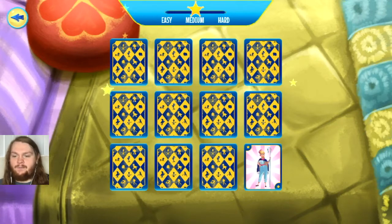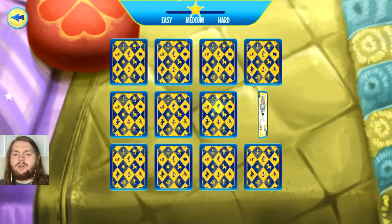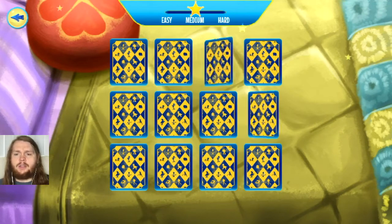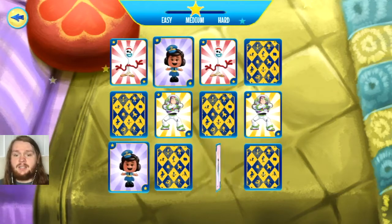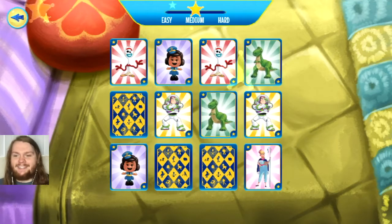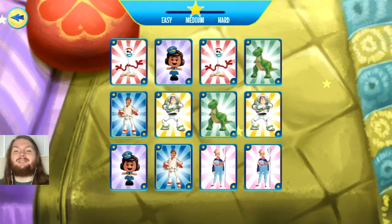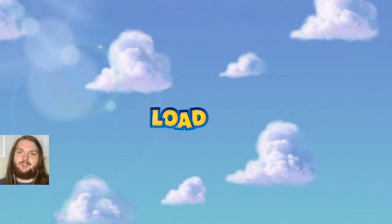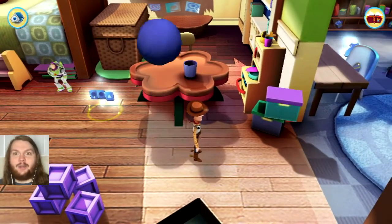Let's see — Buzz and Forky, Bo Peep, Duke Caboom. I'm not quite sure of the little toy on the bottom's last name; if you do know, let me know in the comments. Forky, Buzz, the toy I'm not sure the name of yet, Rex, Bo Peep, and finally Duke Kaboom. That was awesome — I love playing match games as you all probably know by now. So that was a lot of fun. Let's enjoy this realm some more. You can kick the ball around there — I thought that was a really cool touch.